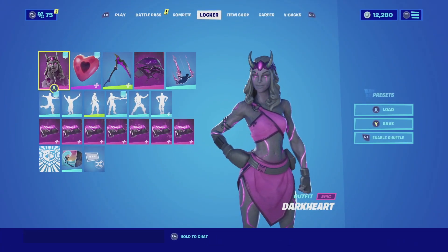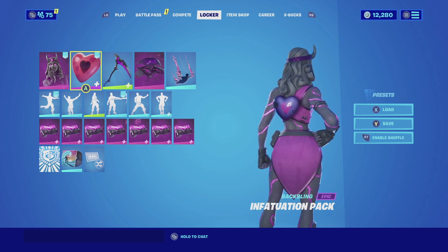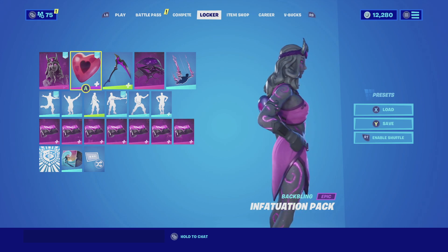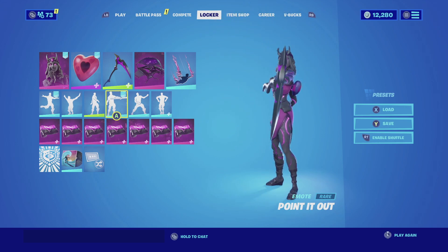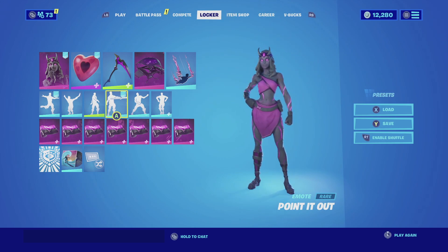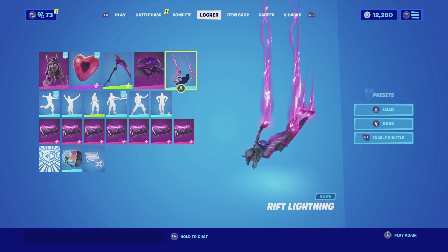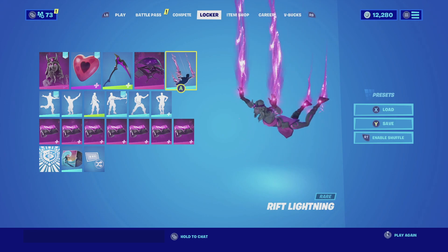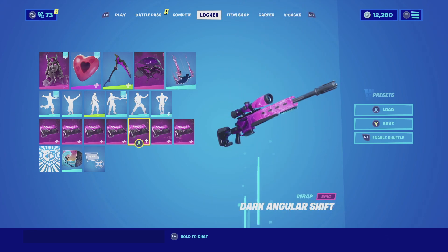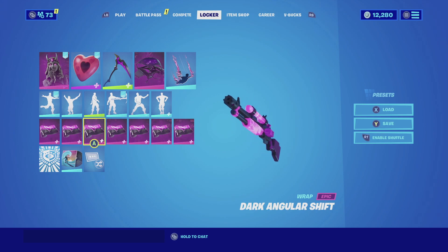For the last combination with Darkheart, I am pairing her up with the Infatuation Pack with the Broken Heart backbling. The reason behind this combination is due to the fact that it is a dark heart theme — it goes really well with the skin and just matches her theme. For the harvesting tool, we're going with the Ultra Scythe — it has that very bright purple color scheme with black that complements the skin and the backbling. For the glider, we're going with the Dark Glyph — it goes amazing with any dark series skin and matches really well with the whole combination. For the contrail, we're going with the Rift Lighting — the skin has that pinkish purple color scheme on the cracks of her arms and legs that complements the Rift Lighting very nicely. For the wrap, we're going with the Dark Angular Shift — it has that pinkish purple color that goes into a darker purple and complements the skin very nicely.